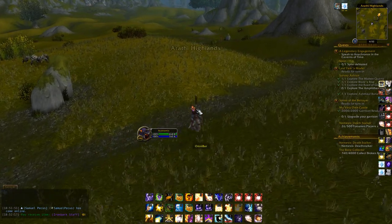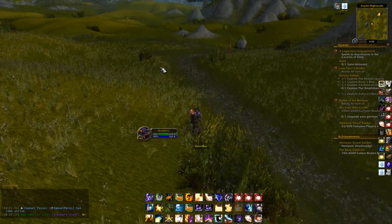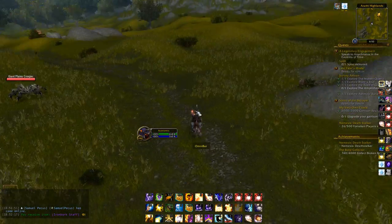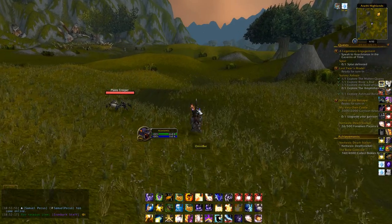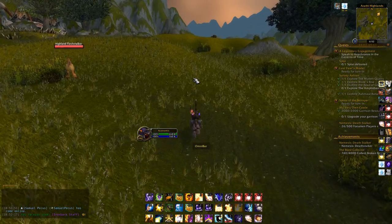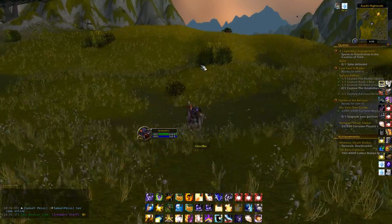Jungle Cleave focuses heavily on bursting your opponent down. You have a Hunter and a Feral — they have exceptional burst. If you look at the Swifty videos, Beast Mastery and Survival both have really nice burst, as does Feral. Feral literally has like nine seconds or something on their burst. This comp focuses really heavily on bursting your opponents down, which means you're either winning in the first few minutes, or you win three minutes after the start of the match when your Feral's Berserk and Incarnation come back off cooldown.